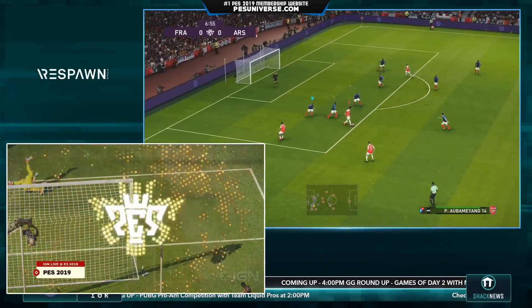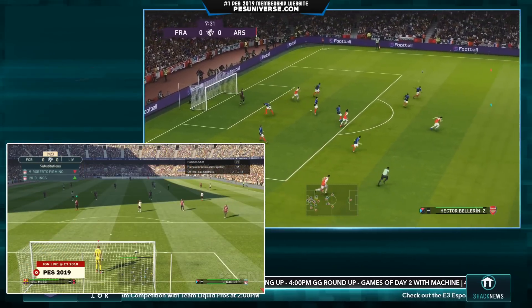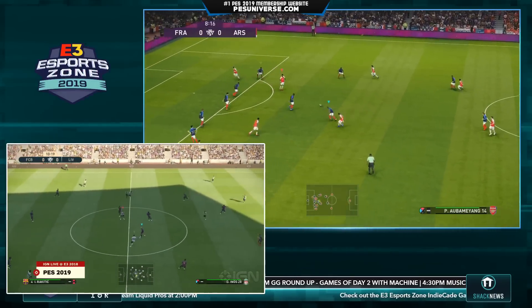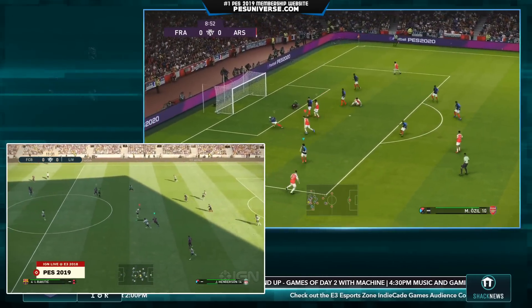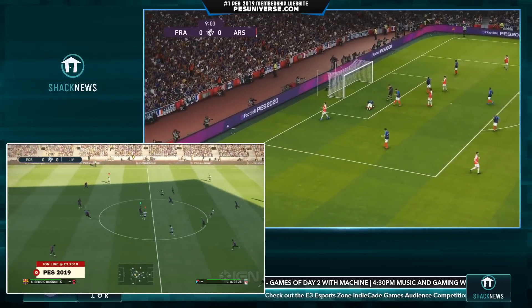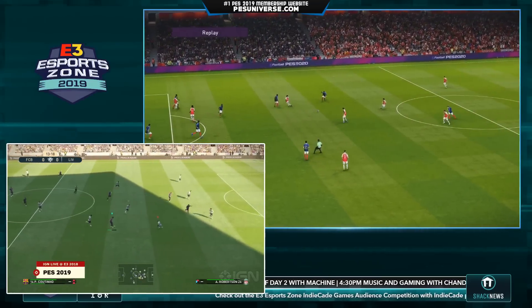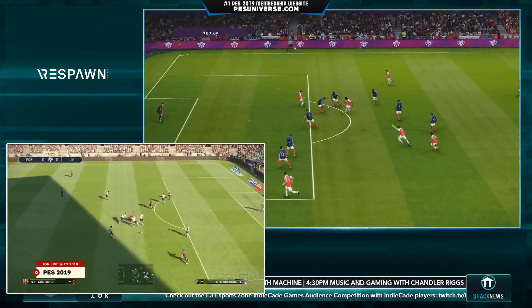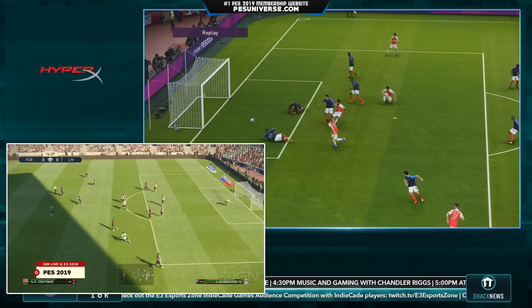This is a nice bit of play here by Aubameyang — a little pass through the middle and a good save by Lloris. He gets up really quickly, which is nice to see. When I remember back in the day, the goalies were so sluggish. Once again here, a player slips but there's a great save, and a nice piece of defending as well — just heads it away. There's no hesitation by the defender. He knows a player could possibly be behind him, so the best option is to clear it. Number 19 there just gets it out any way possible.